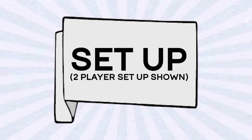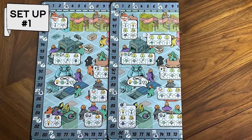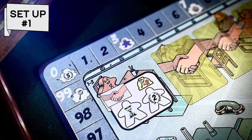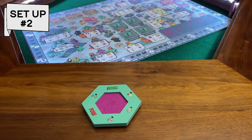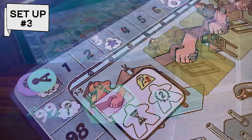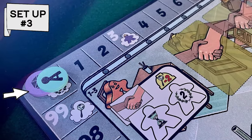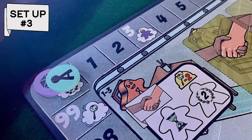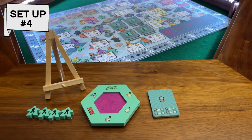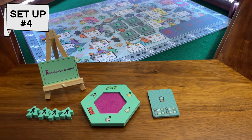First let's take a look at setup. Place the game board in the centre of the table. Make sure to have the correct side for your player count face up — this is indicated in the top left of the board. Next, give each player a board game table, four worker meeples of their colour, and their deck of prediction cards.